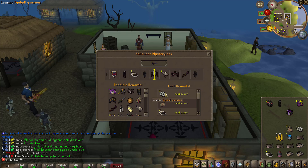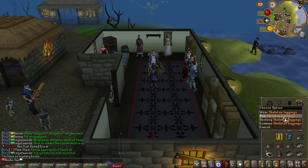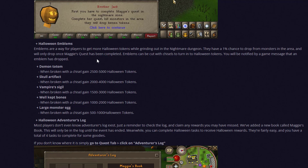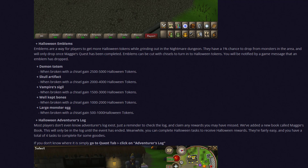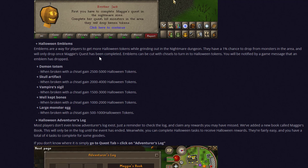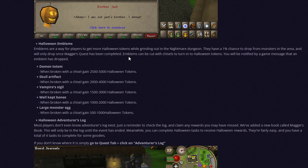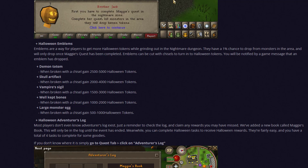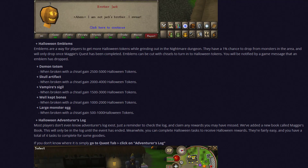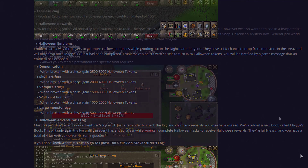You can also get tokens like the vampire sigil, skull artifact, large monster egg, and well-kept bones. The demon totem that I just got is actually one of the better ones — even the best one — giving you 2500 to 5000 Halloween tokens. The large monster egg is the worst, giving 500 to 1000 Halloween tokens. You can also get these from the Halloween mystery box or from General Jack or nightmare monsters.